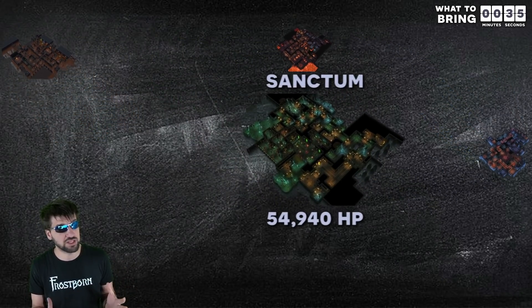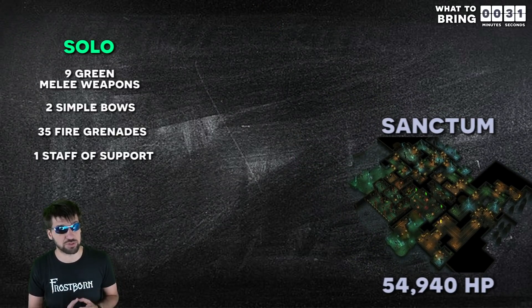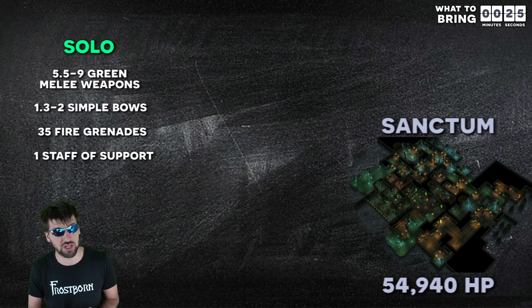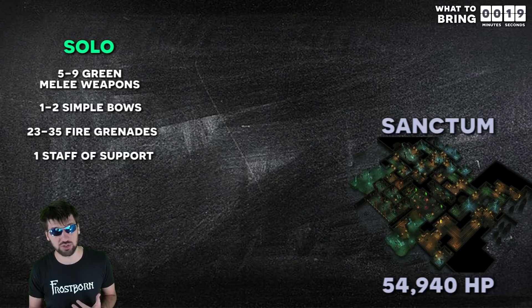That being said, if I am completing the challenge solo, I usually bring these items. Having a higher level of Berserk significantly changes how many green weapons you need, Pathfinder affects how many bows I need, and the Sorcerer class changes how many fire grenades I need. And then lastly, whether or not I have gotten instigator gear significantly lowers the need of every item I use when I am not getting hit.